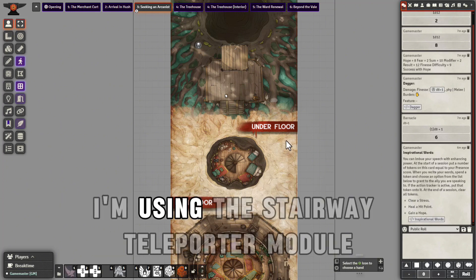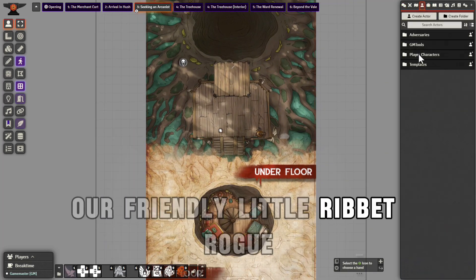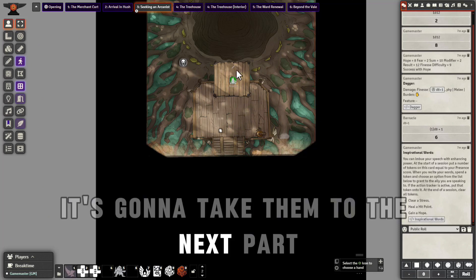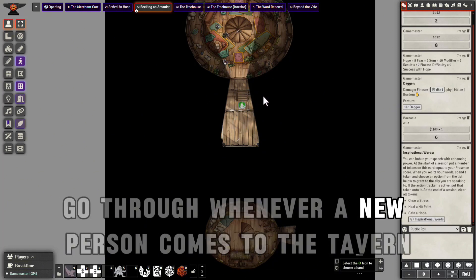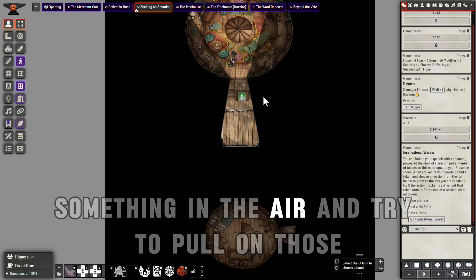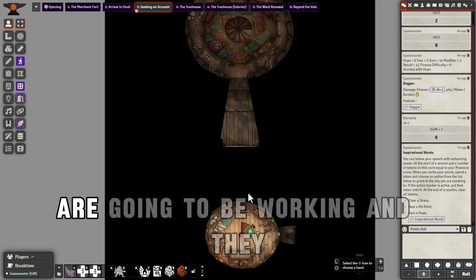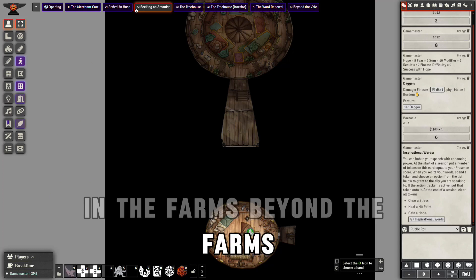I'm using the Stairway Teleporter module, so I'll bring Barnacle in — our friendly little rivet robe. They don't need to be assigned to the user for this. Just move them up and describe the lift. When they get lifted, it's going to take them to the next part. The party can see people milling about and there's some type of ritual that people in Hush go through whenever a new person comes into the tavern. There's also going to be a strange aroma, something in the air — pull on those throughout the rest of the story. They're looking for the White Fire Arcanist.